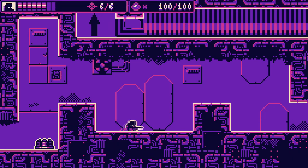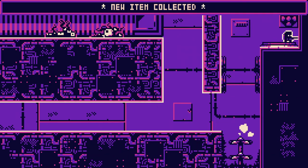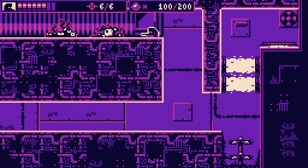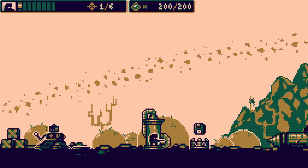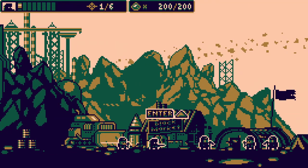Thankfully, you can save wherever you want as long as enemies aren't around, and there are some interspersed save points throughout each level. But I feel a more consistent autosave would have been preferred to help alleviate the frustration. You'll die quite often, and should you save when your health is low, you'll load straight back in with the same low health pool. On the upside, you can always make use of a teleporter to get you back up to the surface if you end up getting too damaged and unable to progress. This does, however, mean you need to slog through the same areas again, and when enemies respawn in every room, the fatigue starts to set in.